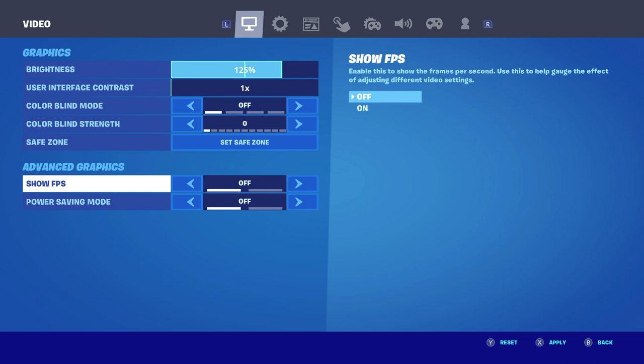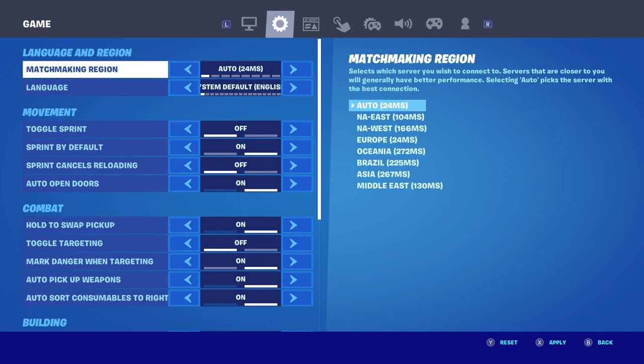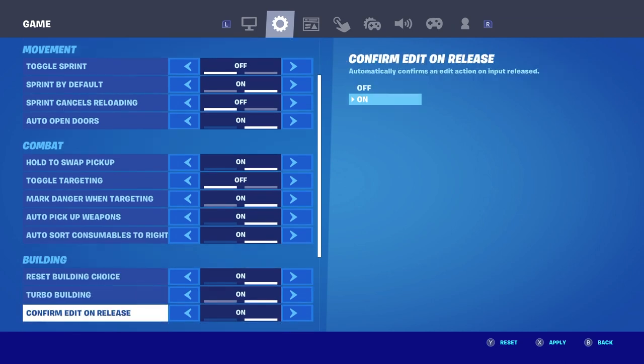Don't show FPS because that's extra processing that adds more lag. Never put power saving mode — I see so many people use it, but all it does is save the Switch battery. It says 'reduce settings to preserve power,' not preserve FPS. It'll just save your Switch's battery, so it's not useful if you're trying to reduce your input lag.